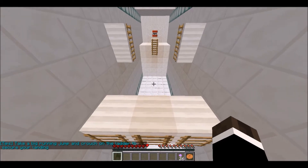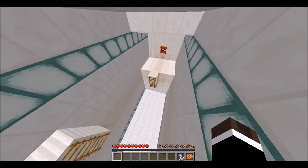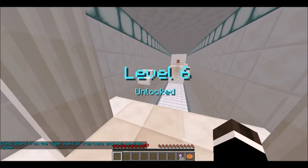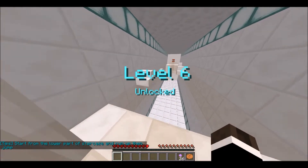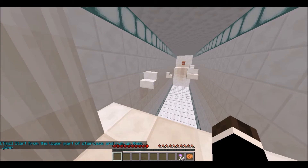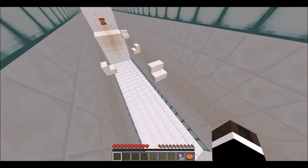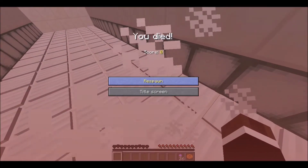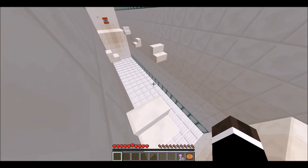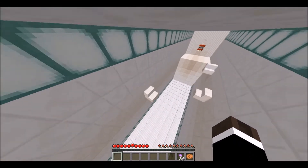Take a big running jump and crouch on the ladder — all right. Oh, I just nailed that, and jump — nice, nailed that first try! Level six — 'start from the lower part of the staircase and run'. Wait, start from the lower part of the staircase, then run and jump? Does that work? Whoops, that did not work. Let's try that again. Oh my god, the lag — I'm sorry guys, I don't know why I'm lagging right now.